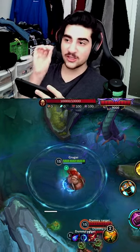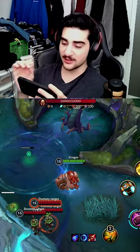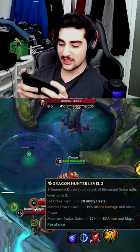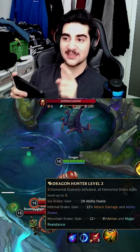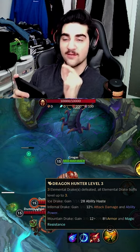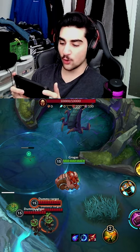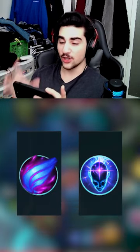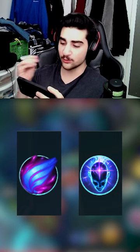Alright guys, so the only way to get this to happen with Gragas is first, you're going to need to have three dragons. You're going to need to make sure that one of the dragons is the ice dragon because it gives you 28 ability haste once you have all three dragons. Next, you're going to need to have Phase Rush and Transcendence runes. Those two runes help give you cooldown reduction.